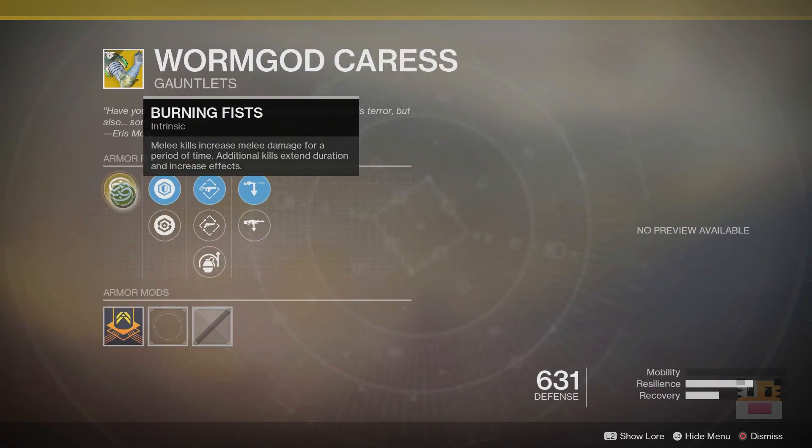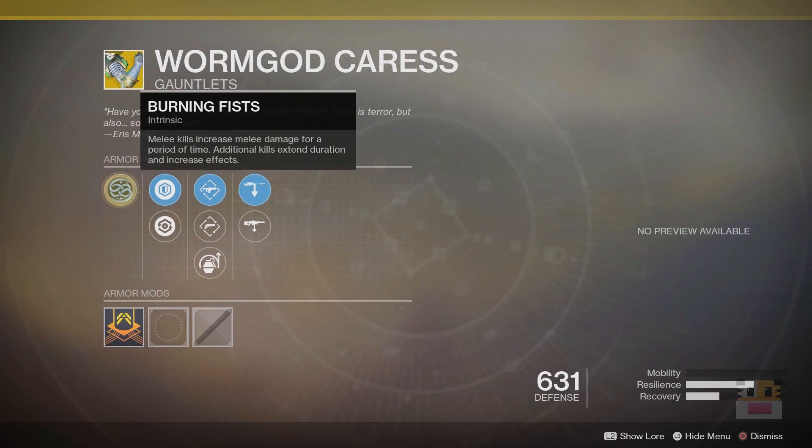And lastly, the Titan exotic called Worm God Caress, which I think is guaranteed to be given to you at the end of the Warmind campaign if you are on your Titan. So you probably already have this if you've played through the Warmind campaign. Basically, melee kills increase melee damage for a period of time, and additional kills extend the duration and increase its effects. Now, it says additional kills — not additional melee kills. Does that mean you can get infinite damage for the melee? Does that mean you get infinite length for it if you just keep getting kills? That seems like it could be extremely powerful.